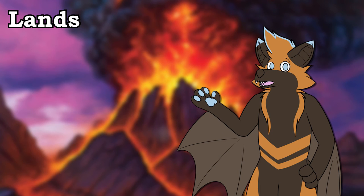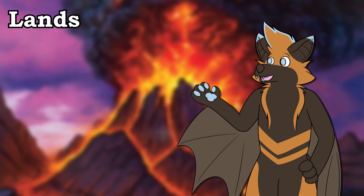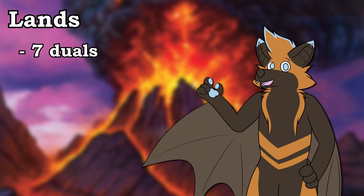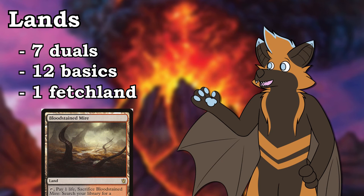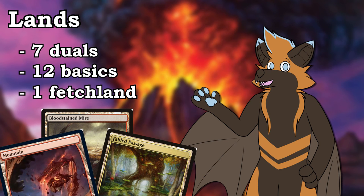Oh yeah, lands — we need those. There's nothing really special here; it's about as predictable as you'd expect for a deck like this. We run 20 lands which are made up of 7 duals, 12 basics, and 1 fetch land. That's right, we're running Bloodstained Mire. It's a good way to trigger Fatal Push's Revolt ability if need be, but if you don't have the money to buy it, you can easily replace it with a Fabled Passage or a Mountain. Fabled Passage can trigger Revolt and thin your deck, but the land will most likely come into play tapped, and that's not what you want in an aggressive deck. Still, there are options out there.